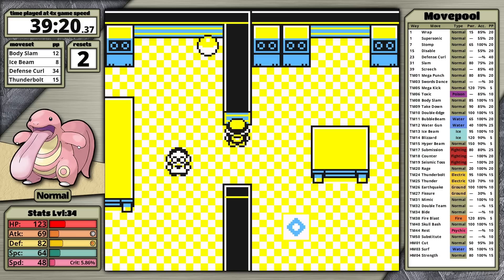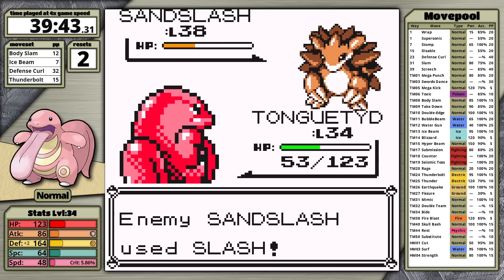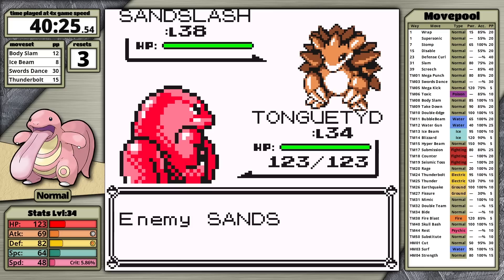I try the rival fight without Swords Dance first, attempting to set up with Defense Curl on the Sandslash. But when it uses Slash, it does massive damage to Lickitung — critical hits bypass all stat changes in this generation. I knock the lead out with Ice Beam, move to Cloyster, hit Thunderbolt and it only does half. That's Lickitung's third reset. Maybe this fight will be much easier if I teach Swords Dance.